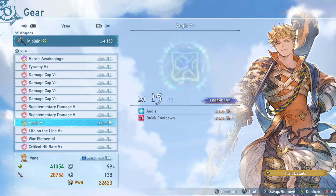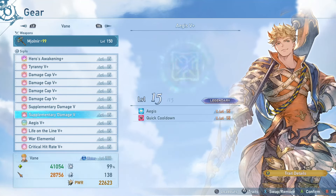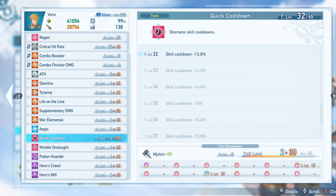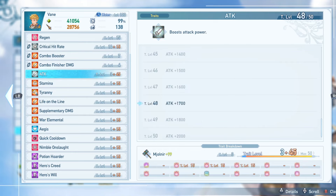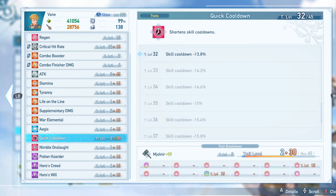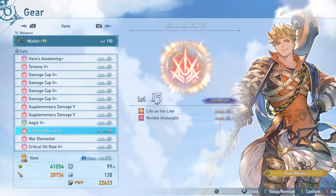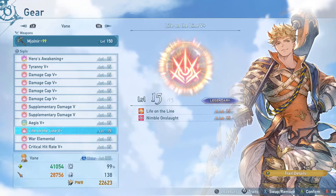I have two supplementary damage sigils. You can absolutely run three here and replace either Aegis or Life on the Line, which would give you more guaranteed skill cooldown and a little bit more guaranteed damage. I do like Life on the Line because it allows me to get closer to hitting the caps on my combo finisher, and I get Nimble Onslaught out of having this equipped — which gives you more skill cooldown, more SBA gauge, and some extra invincibility when you dodge attacks. That's really why I've been running it. If I could get a supplementary damage with Nimble Onslaught, I would run that instead.